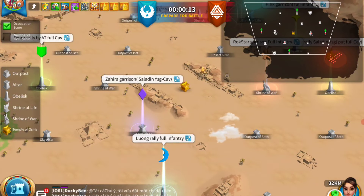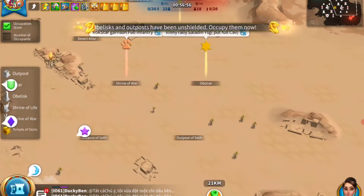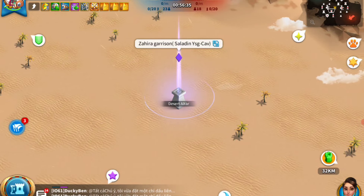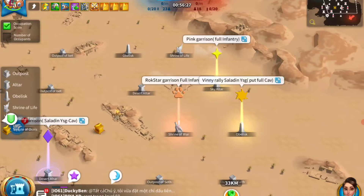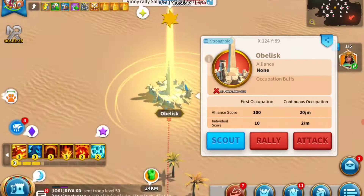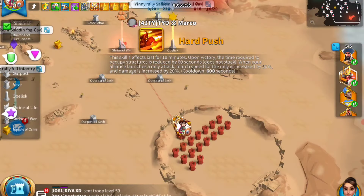Whoever captures that item and brings it back to their own building or area gets a boost in points. Individual points can be earned three ways: garrisoning, fighting, and gathering from caravans. Team points work similarly — the longer you hold buildings, the more resources you gather from caravans, and the more times you capture the Ark of Osiris.